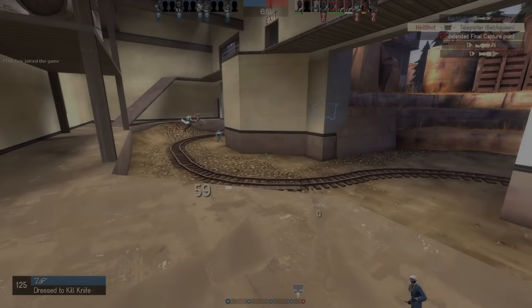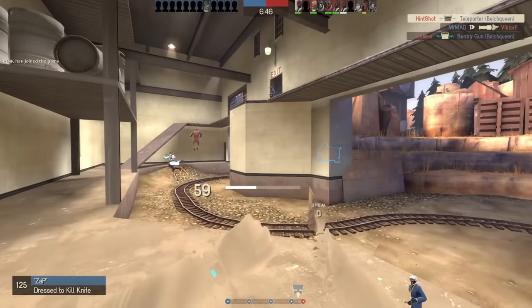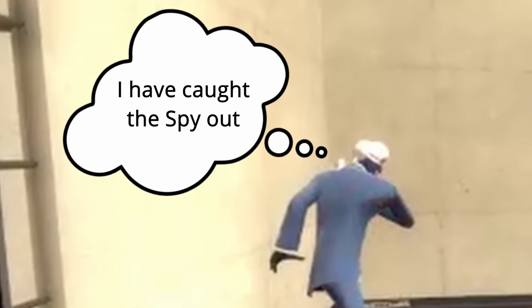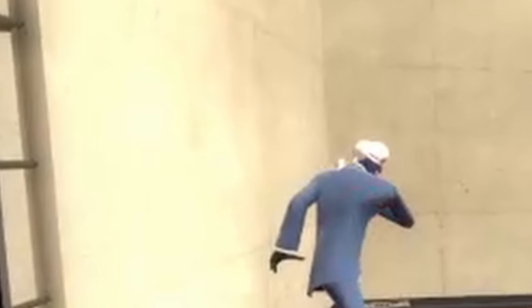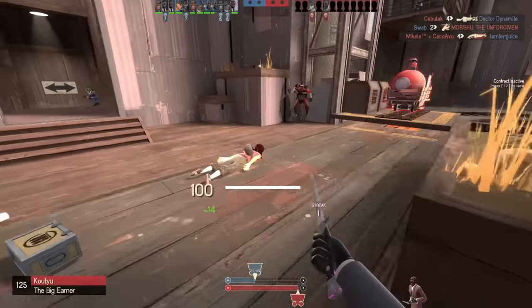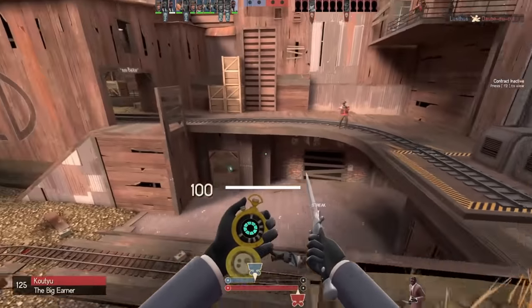One final bit of info: if you have another spy on your team, help them when they're in a pinch. If they fail to stab and are suffering consequences from a determined enemy, imagine what that enemy is thinking — they have caught the spy out, it's over, they no longer need to watch their back. This is where you come in. A target that is this distracted is literally the easiest stab there is, especially if it's a heavy. As a bonus, the spy will live to see another day once you've dispatched their chaser, so if you see an opportunity to come to the rescue, take it. Your fellow spy will thank you.